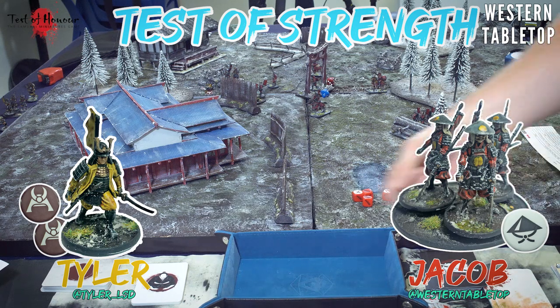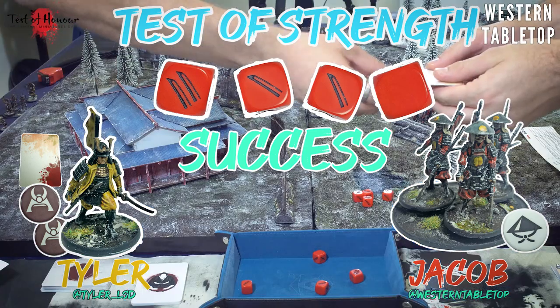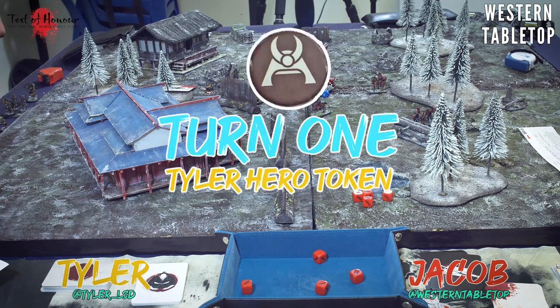My veteran spears have strength three, but four because of the crit - needing three swords to wound the samurai. We roll and the result is good for me. Tyler now needs to draw a wound card - he picks up an arm injury, suffering minus one aim for the rest of the battle on that figure. In a normal game you'd keep injuries hidden from your opponent, but for simplicity on camera we're showing everything.